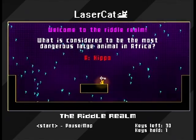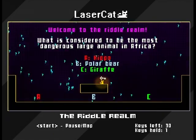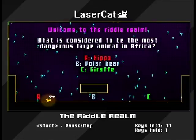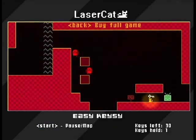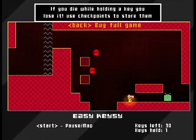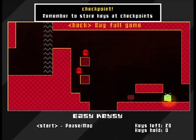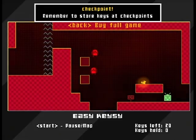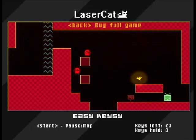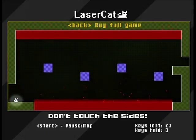Welcome to the Riddle Realm. 'What is considered to be the most dangerous animal in Africa? The hippo, the polar bear, or the giraffe?' I'm pretty sure it's the hippo. I actually have to go to A. I appear to have gotten a key by answering trivia. 'If you die while holding a key, you lose it! Use checkpoints to store them.' I think this is a checkpoint. Checkpoint! I guess that's automatic. On the other hand, what happened to my key? Did it get stored at the checkpoint? That was weird — maybe that was just for info and it wasn't a real key.